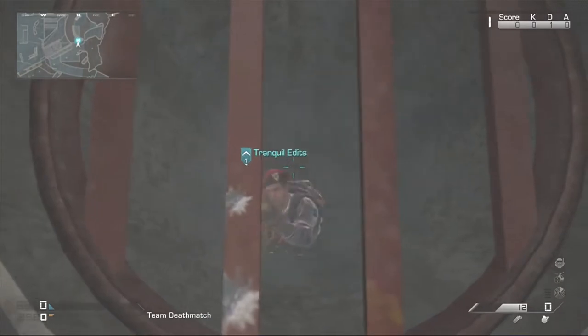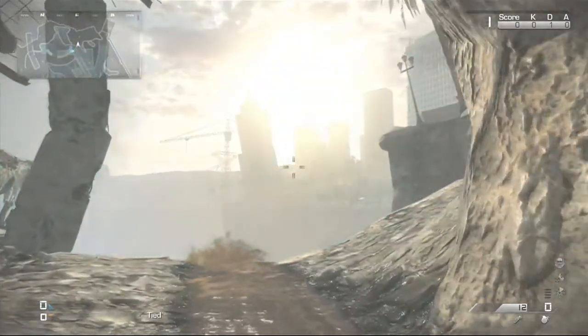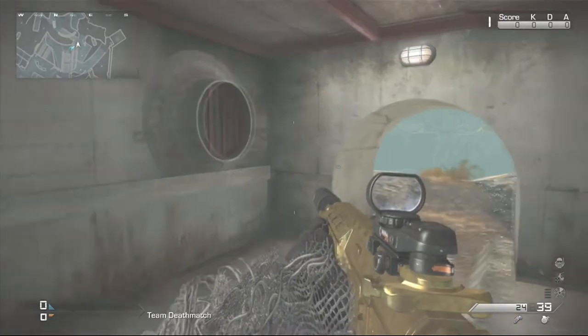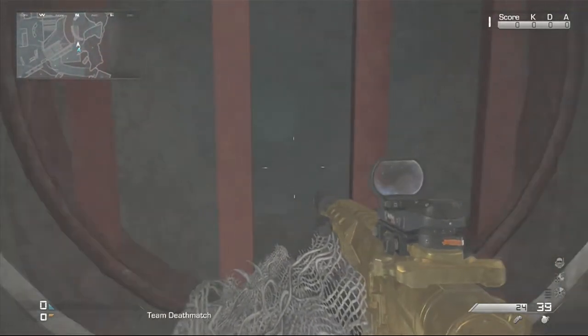If you are like last man in infected or something, or just a good spot to camp in. Bearing in mind that if you do go too far back, you will get stuck and you will not be able to move — it will just say prone block — so don't go too far back. You can fit two and a half men in the glitch.